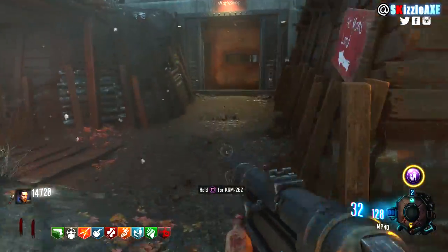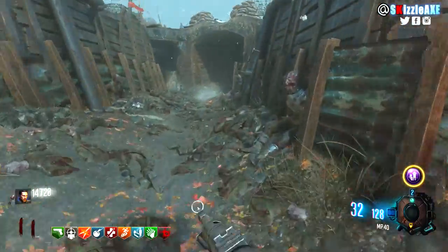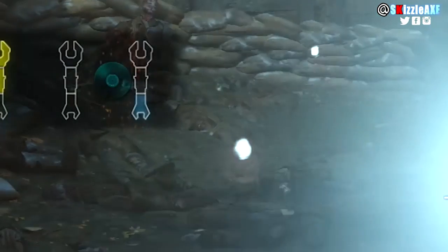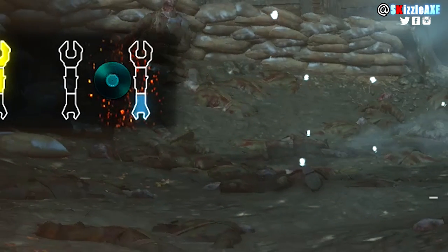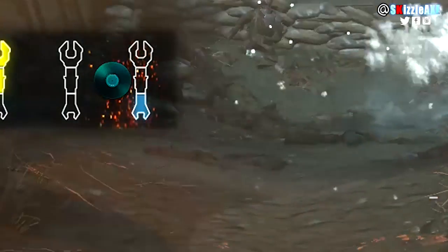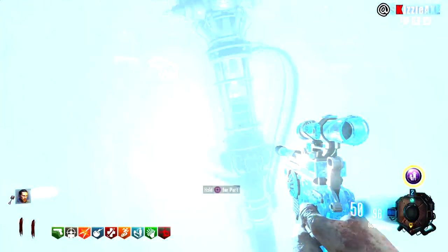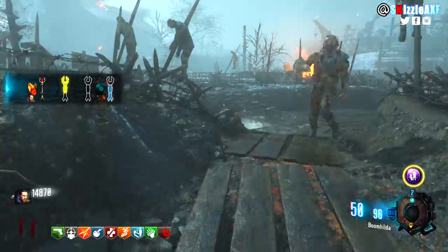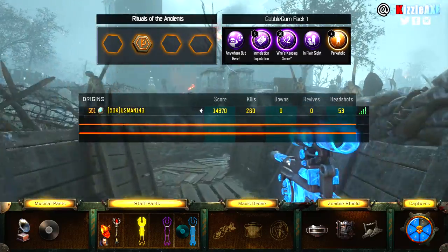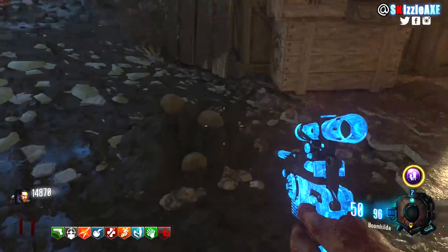Now step 2 is to find all 3 ice staff parts — the only way you can find them is when it's actually snowing, and you need to dig up everything you see. When it's snowing, start digging. Check the scoreboard to see which parts you're missing: the first part is in the upper area, the middle one is near Stamin-Up or Pack-a-Punch or Juggernog, and the last one is near the church in the lower part of the map — dig around the church room.